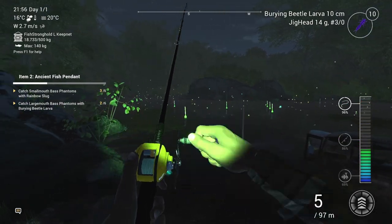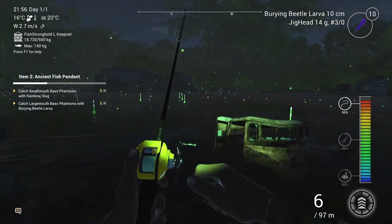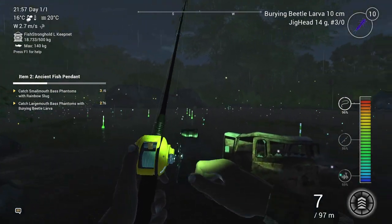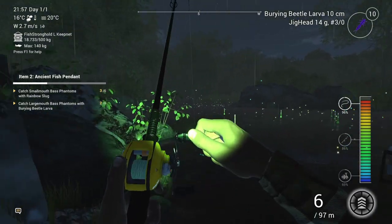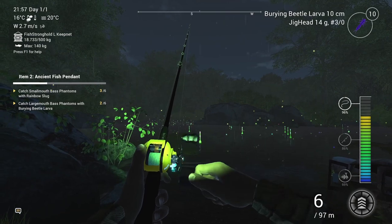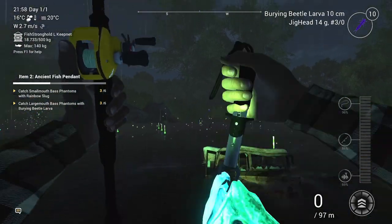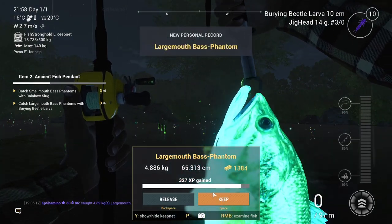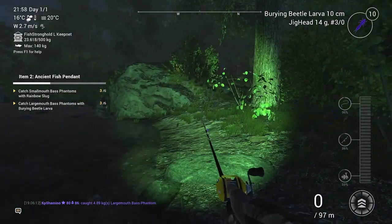I think for guys that are low level, you can make some decent money with those ghost fish. I'm not sure exactly how much experience and money they give, but I think it's not low. Yeah, this is a fat one — that's number three. You guys can see 1300 currency and 327 experience.